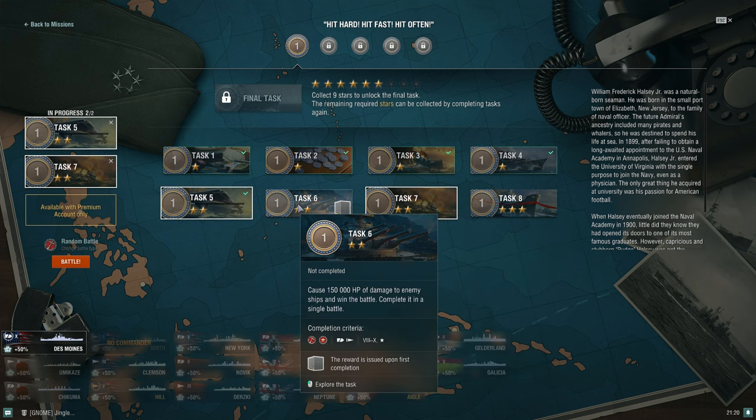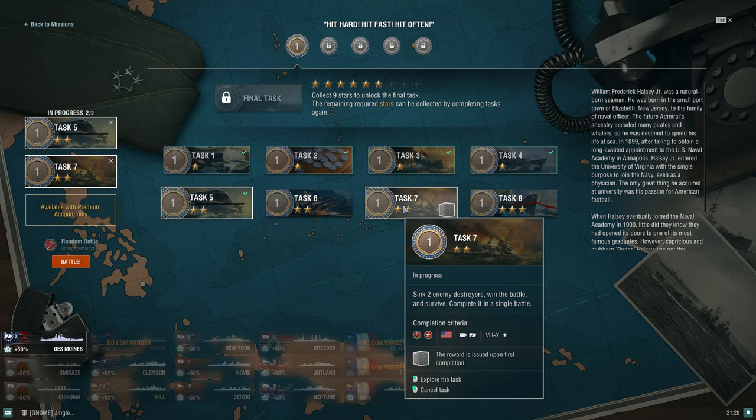That damage task specifically requires destroyer, submarine, or cruiser class. Good options include Des Moines, Petropavlovsk, and Nevsky — two Russian cruisers — plus submarines once you've ground up to tier 8 through tier 10. For the task 'sink two enemy destroyers, win, and survive in a single battle,' it's easier to hit destroyers with cruisers. For American CV players, you'd be looking at Lexington, Midway, or United States.